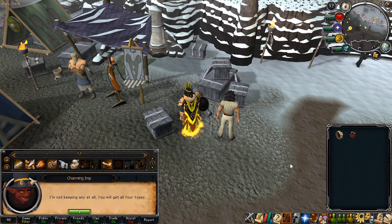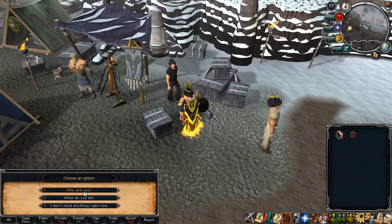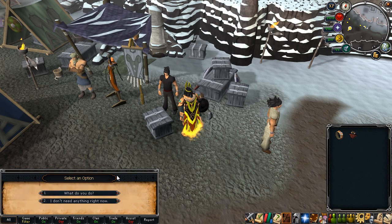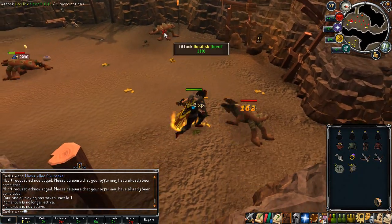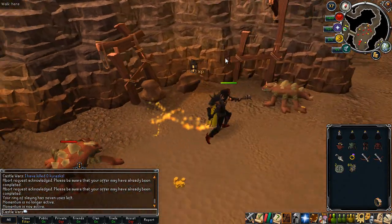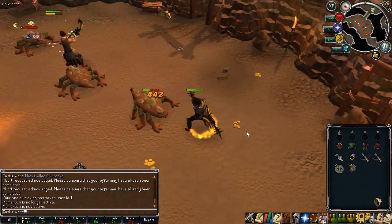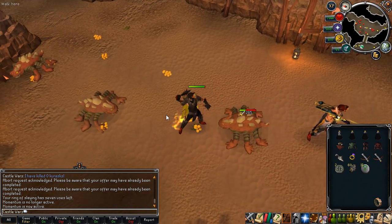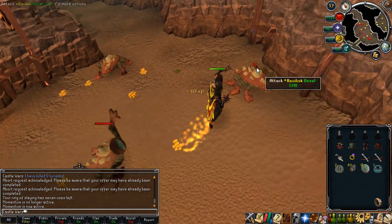You can talk to the charming imp and toggle through options. You can have it consume charms and it will give you a little bit of experience — it's really not worthwhile unless you just don't want charms going to your inventory. You only get 4 experience per gold charm, 8 per green, 12 per crimson, and 16 per blue. It would be interesting if it scaled to your level, but you are getting charms picked up automatically so you can't really complain.